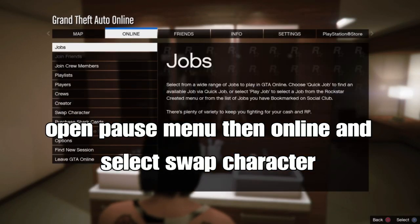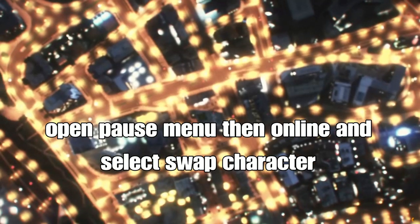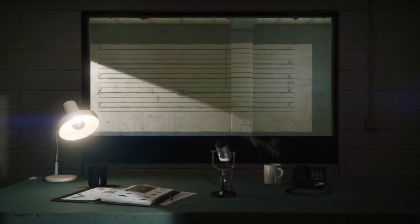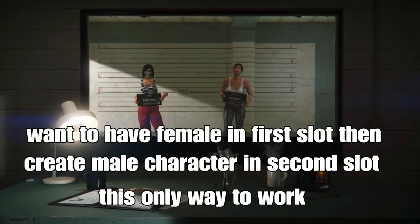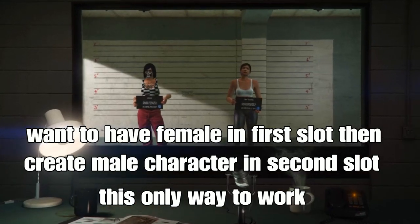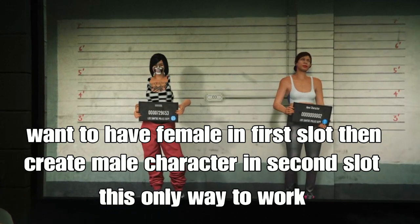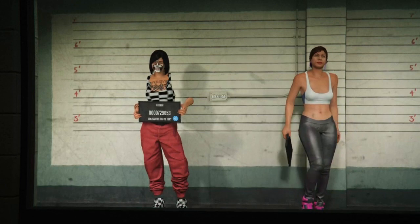Remember to open your plus menu, then go to online and select swap character. This transfer glitch method still works only for old gen, but there is a new method that works for PS5 — you can search 'trash glitch new gen' on YouTube. For this method, have your female character in your first slot, then go to the second slot and create a new male character.